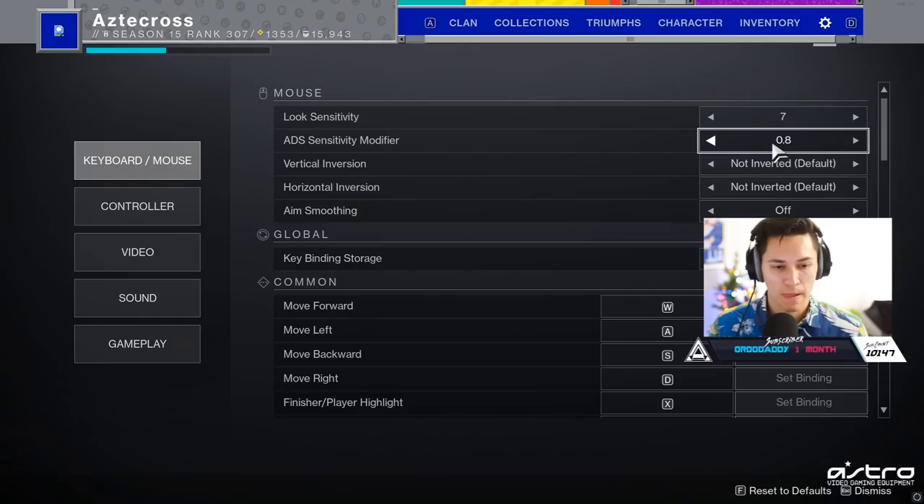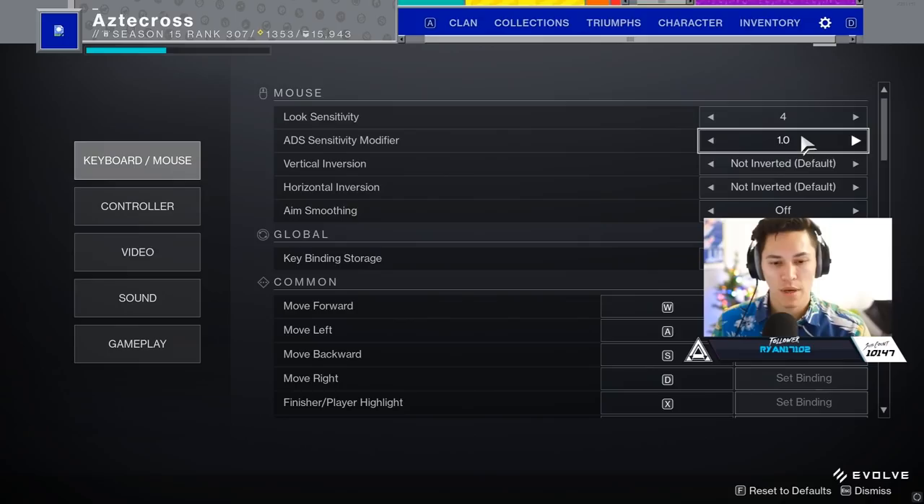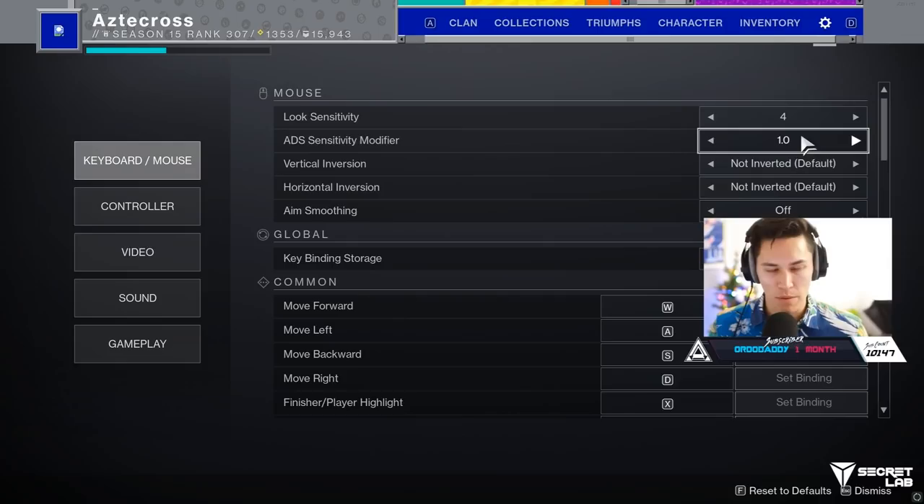For me personally, I need to just remember one muscle memory — just one. So I keep mine on just 4, which I know is kind of low, and I keep it at a 1.0 ADS modifier. I just keep everything the same, and this is the same across all games that I play. Whether I'm aiming down sights or shooting from the hip, I need to remember how much I need to move left to right to find the target. It's not the best, but I see the advantages to the other way. It's just what works for me and what I've been using for so long.